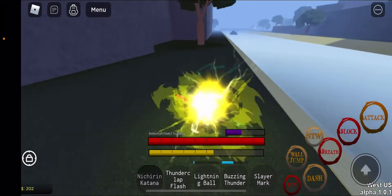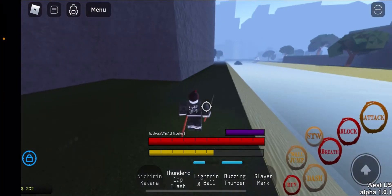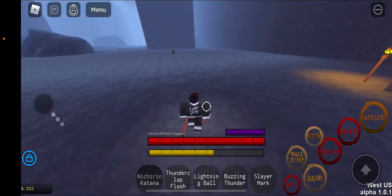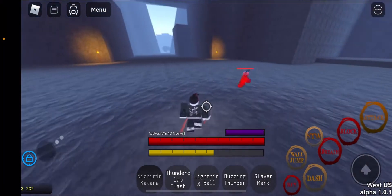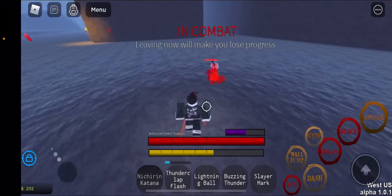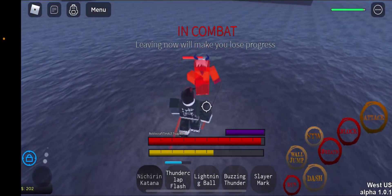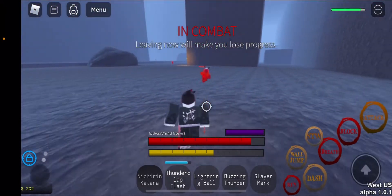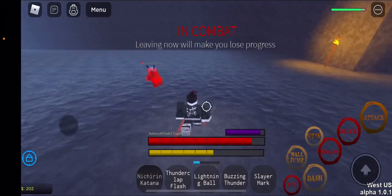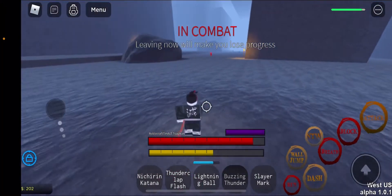It's like Lightning Ball. Let me go over to the Demon Cave and I'll showcase the damage on demons. Let me turn on Sea of the World. And here's Thunderclap and Flash — about half HP. It's really powerful. Here's Lightning Ball — about a third of their HP. And then finally, here's Buzzing Thunder.